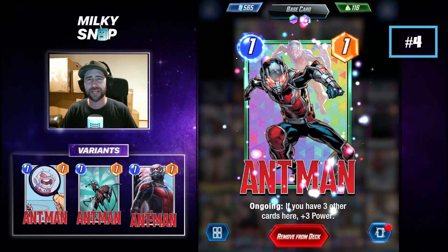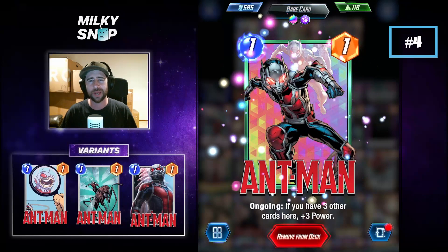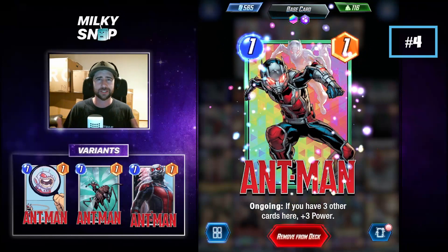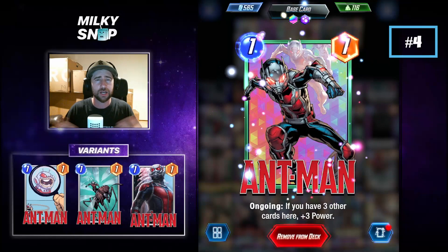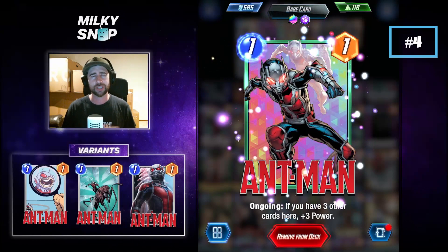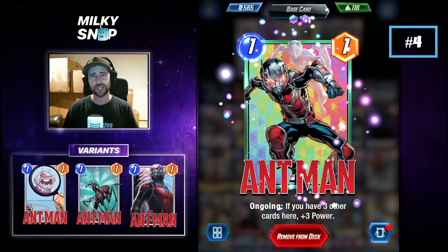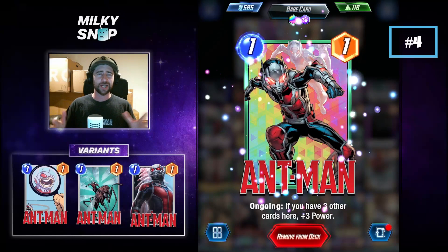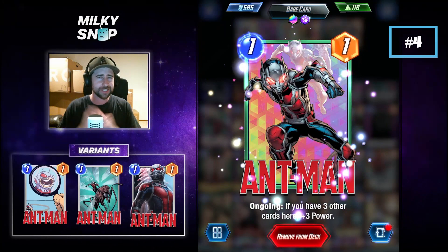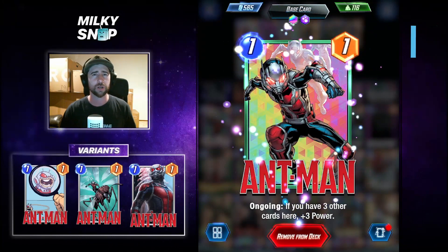Coming in at number 4, and a card I am another big believer of, is Ant-Man. At face value, Ant-Man looks very average with 1 cost and 1 power, but his ongoing ability is very versatile in a lot of decks. Lots of Pool 1 and starter decks often have low curves, meaning you're playing a lot of cards on the board. Ant-Man can really take advantage of that, adding 3 power to himself once a location is filled with cards. 1-cost, 4-power in Marvel Snap is huge, and he's a really good card to build out a location. He's also a card that once on the board your opponent will have to think about playing around.